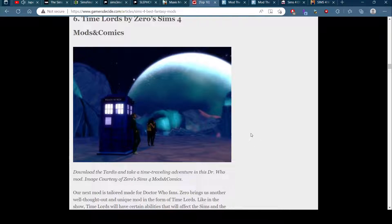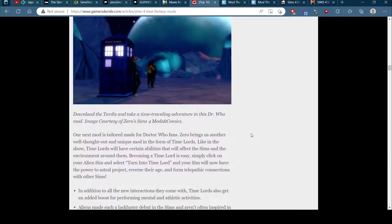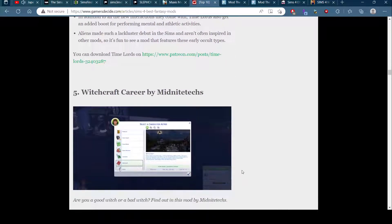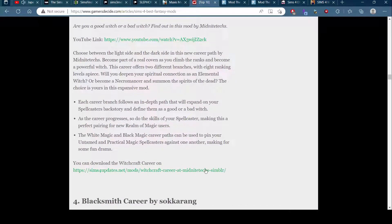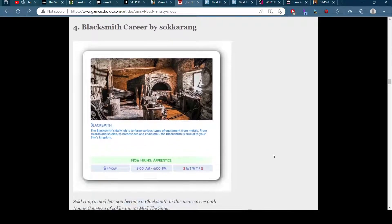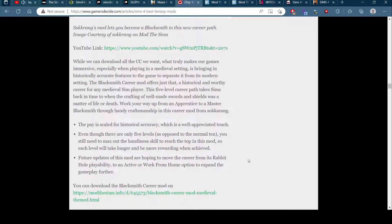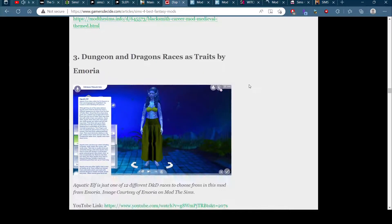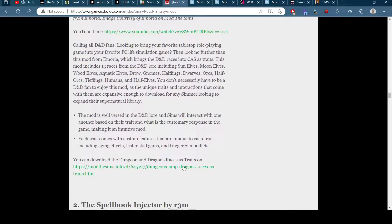Called hybrid unlocker - oh yes. But still be genetically related - that is amazing. Time lords! I thought about a unique mod for time lords. That's kind of cool. Witchcraft career - I'm downloading it. Blacksmith - that's sick. Dungeons and Dragons races as traits - yes, that's exactly what I want!